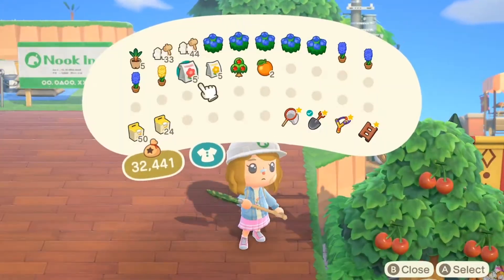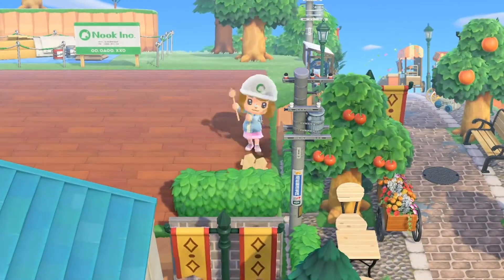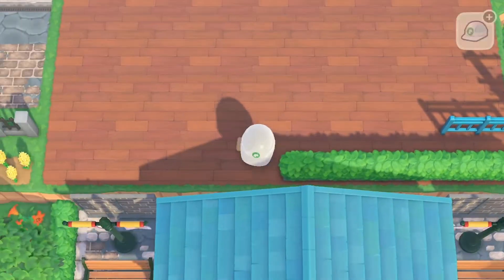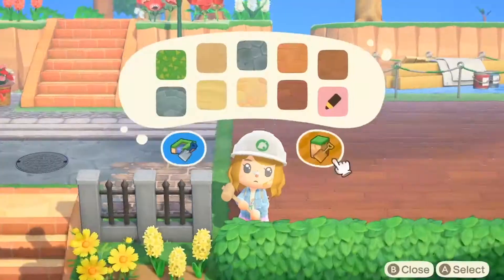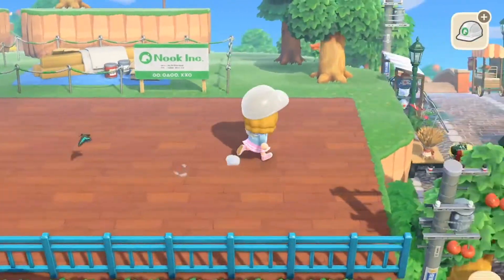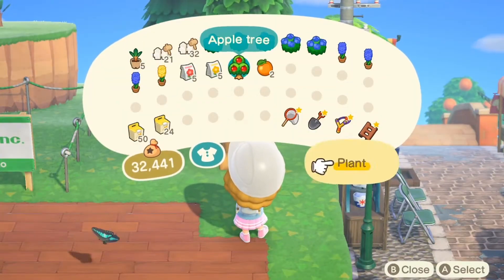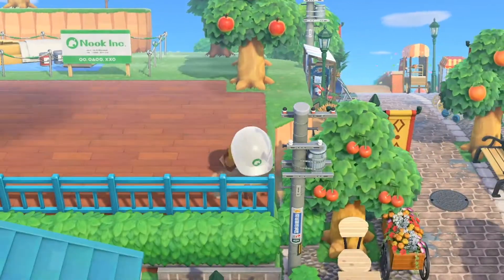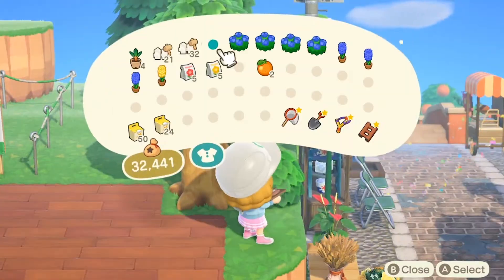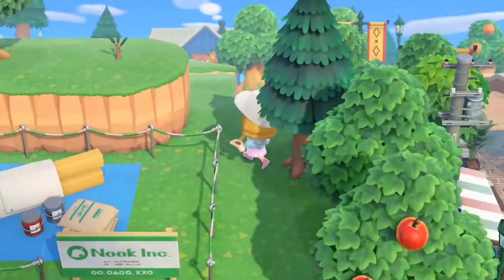Hello, this is voiceover Taya and I'm just gonna walk you through the build. So I'm deciding what fencing I want to use — I pretty much already knew, so that's the combo that I went with at the front: some hedges with the iron fence. I really like the iron fence but I always love layering it with the hedge because it just gives that dimension. And I add an apple tree here because all the colors for this build are very primary colors.